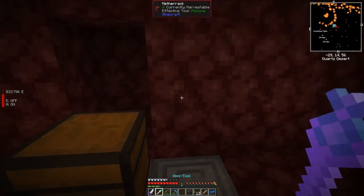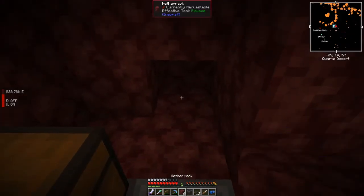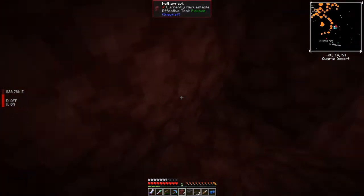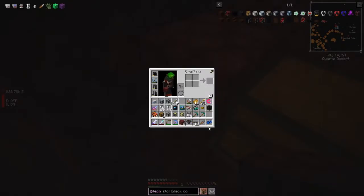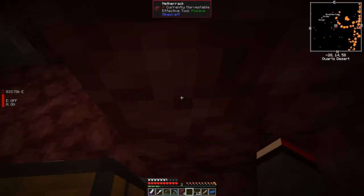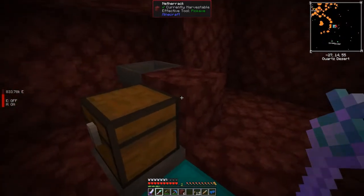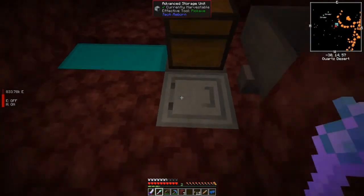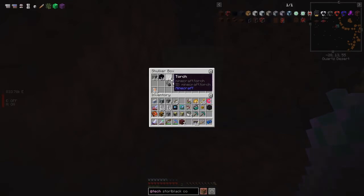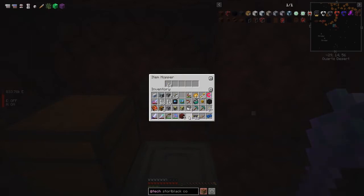We need another hopper pointing to this block here. I'll set that up so it's feeding into the right place. The turtle comes back here and this hopper will feed it with torches. I'll put a stack of torches in there. We also need some redstone torches — I've only got 22, but we'll get started with those and can carry on from there since you can run the program more than once.